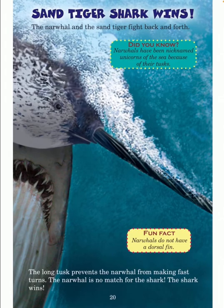Sand tiger shark wins. The narwhal and the sand tiger fight back and forth. The long tusk prevents the narwhal from making fast turns — the narwhal is no match for the shark. Did you know? Narwhals have been nicknamed unicorns of the sea because of their tusks. Fun fact: narwhals do not have a dorsal fin.